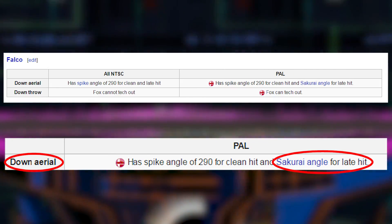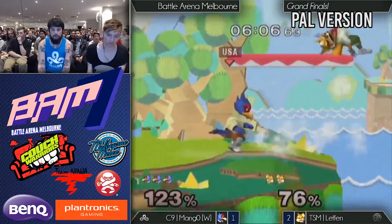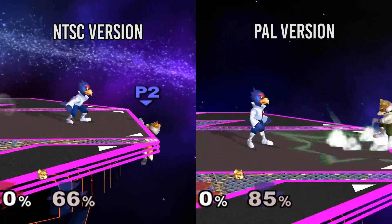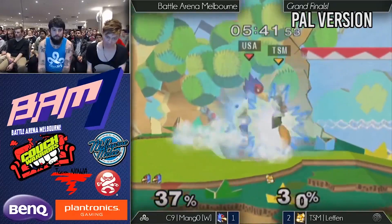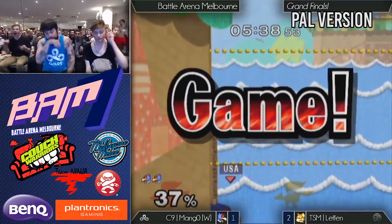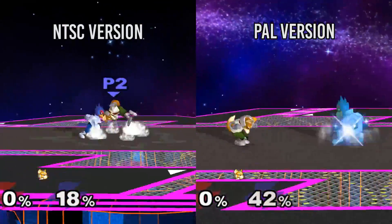Unfortunately for Falco mains, your character was nerfed pretty significantly. Late down air is no longer a spike and instead knocks people up and away. This means that gimping people with sour spot down air is no longer a quick and easy kill option. In order for Falco to use his spike to kill, his down air must be timed so that the sweet spot hits.